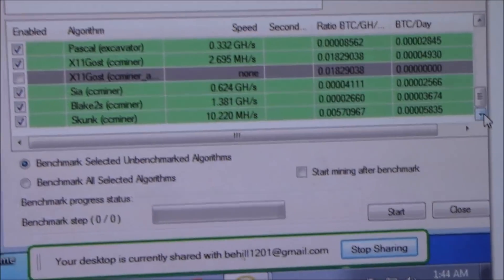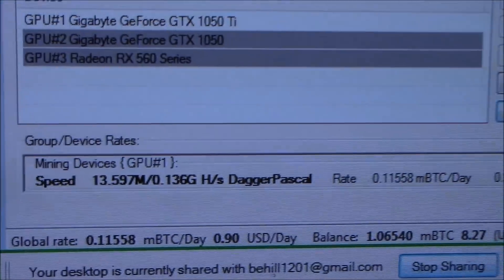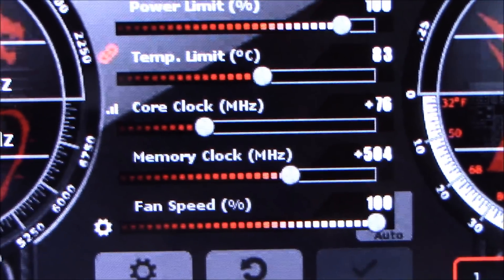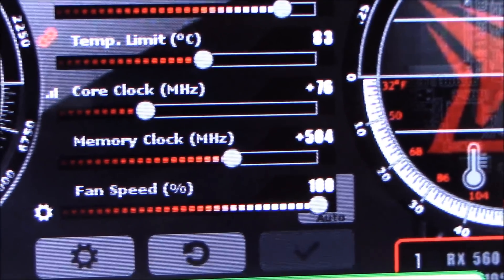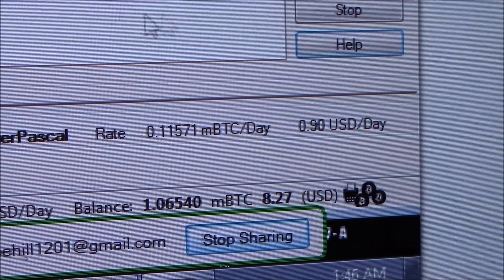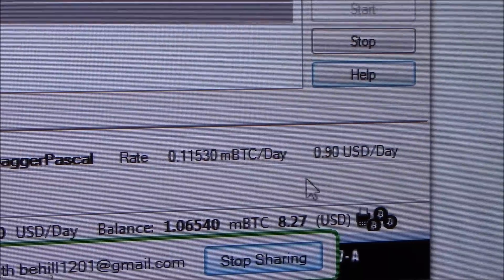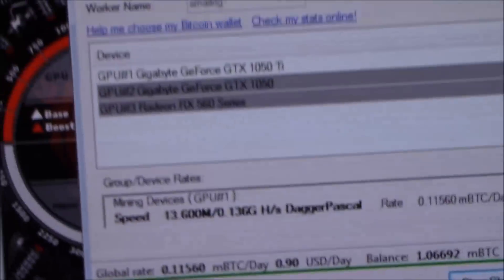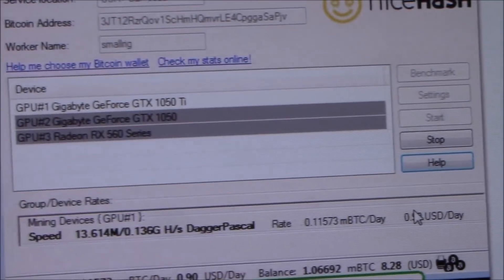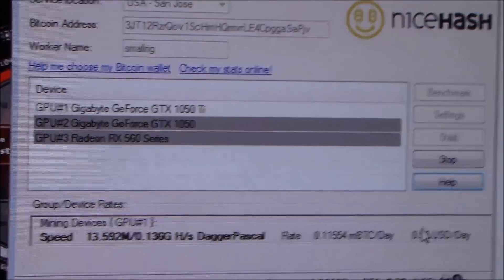I'm going to turn the core clocks up and see what I can get this card to. I've turned the core clock up plus 70 and the memory clock up plus 500 — looks like this is where it likes to be, a nice happy range. That's getting me about 90 cents a day and this is on DaggerHashimoto. So looks like almost a dollar a day — not bad for the money. I bought this on Amazon for right at $140, about $150 after tax.